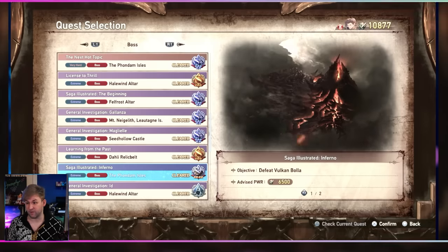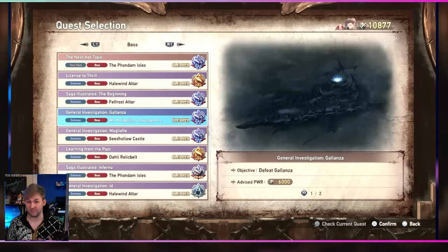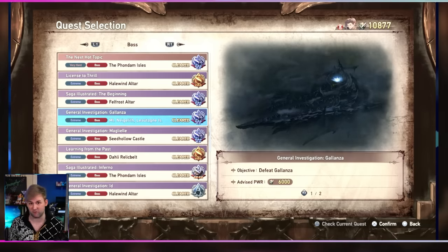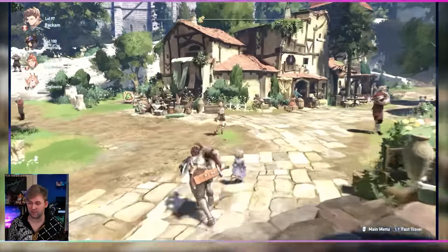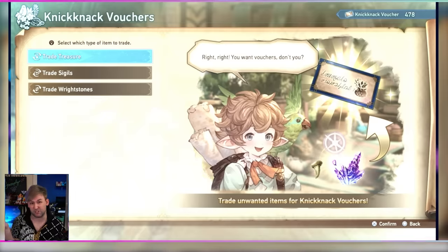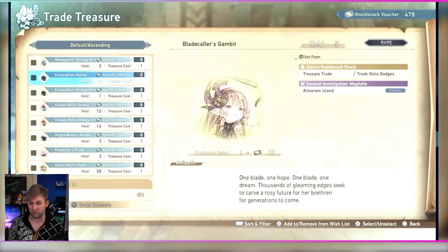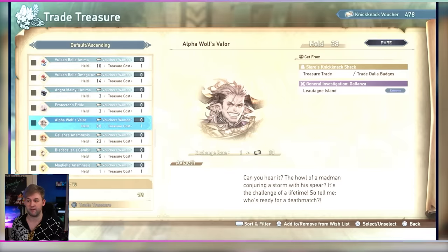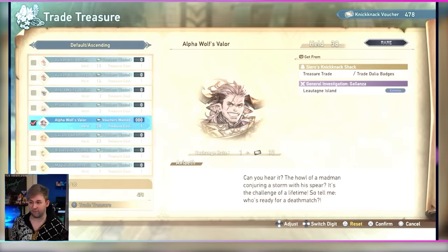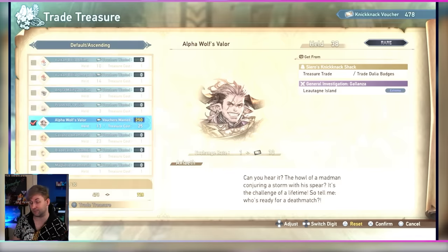In terms of what other missions are worth doing, honestly any of the extreme boss fights are worth it, possibly even the very hard ones, because you'll have access to the materials from those bosses to craft other weapons. The other main reason you want all those items from AFK farming bosses is that knick-knack vouchers are what you use to craft — or essentially gacha — the highest level sigils. If you go to Treasures and scroll all the way down, you can find the items. Using Alpha Wolves Valor and Galanzara Amnesis as examples, for every Alpha Wolves Valor you get 10 vouchers. You could put in 250 and still not use up all those items, then use those vouchers to get really powerful sigils even after you've unlocked proud mode.